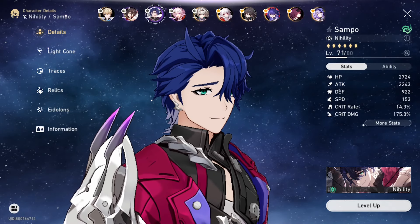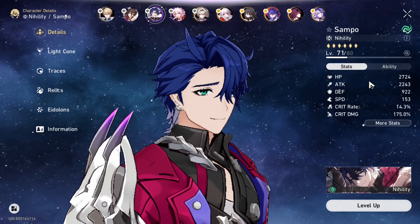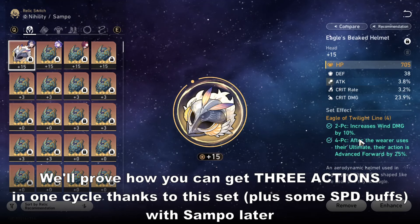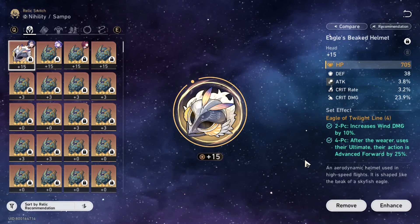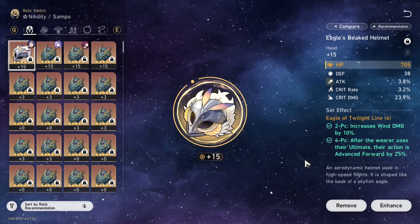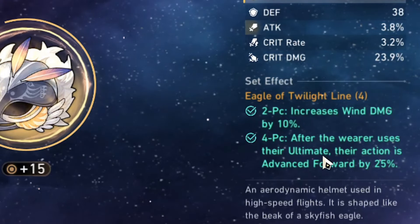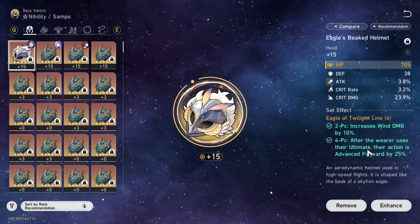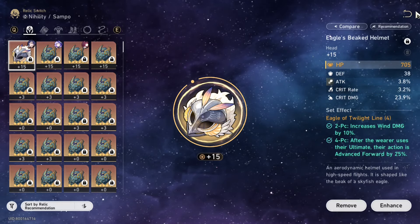However, if you notice, most of the Zero Cycle Showcase clears involve this specific set - the four-piece eagle set. The four-piece set is the foundation for why so many characters can get much faster speed and much faster turns than they would normally appear to be. After the wearer uses their ultimate, their action is advanced forward by 25%, and this 25% directly affects how much effective speed you have in a cycle of Memory of Chaos.